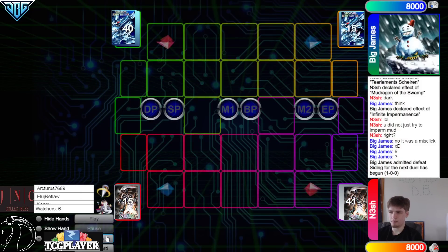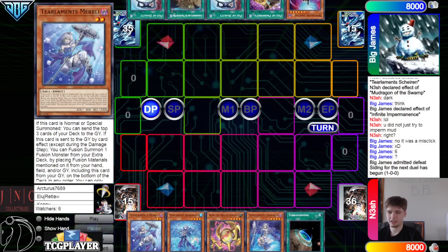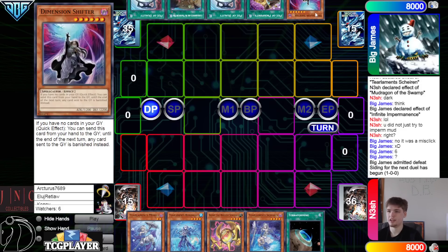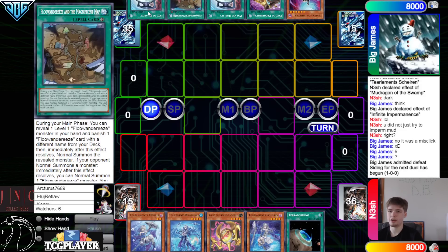We're going to see Big James go first. Opening hands: we've got Miralee, Rhino, Agito, Chainland, Terraforming. The thing about this matchup is Terraforming in games 2 and 3 searches Planet or searches Zombie World — Zombie World is crazy. They have Shifter, Prosperity, Duality, Map, Duality.